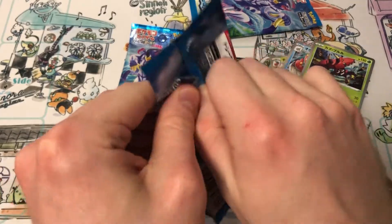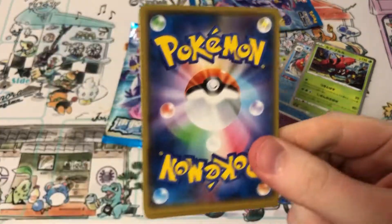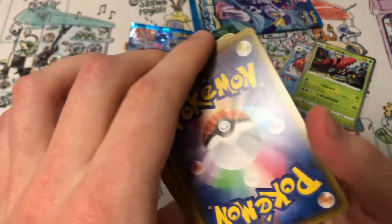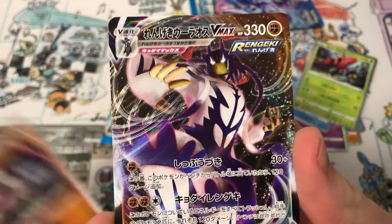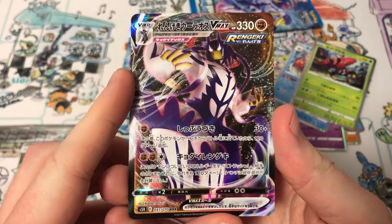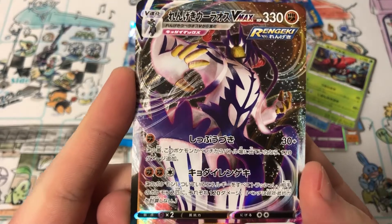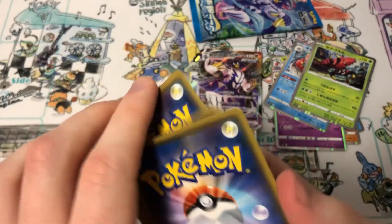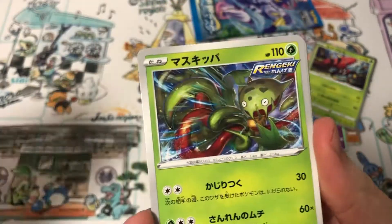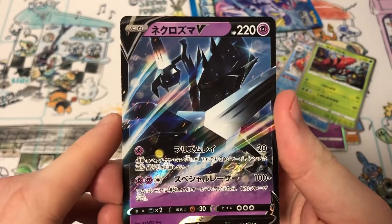Hopefully we'll get an Empoleon V — that's what I want, that's the least I could get. It's not a big thing to ask for. It is a regular Empoleon V! Here is Urshifu VMAX, and this is the regular art version. And it's looking unlikely that I'll get another Empoleon... but there's something in this pack — it's Necrozma V.